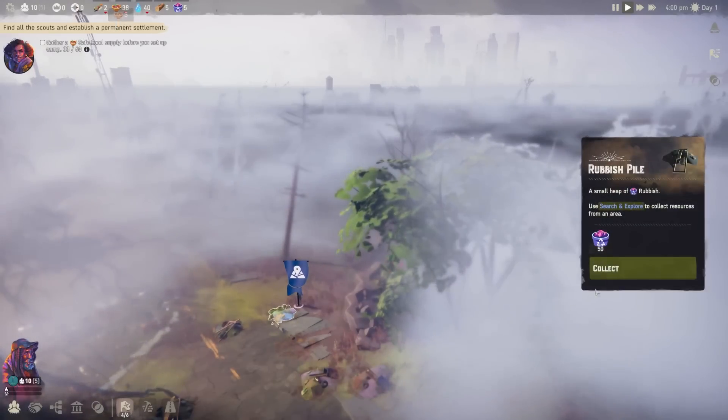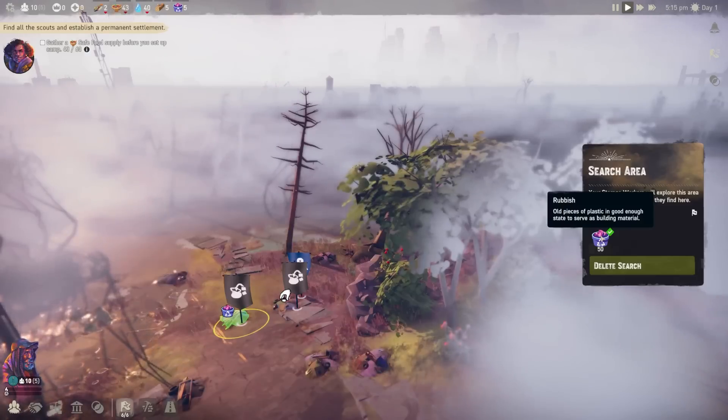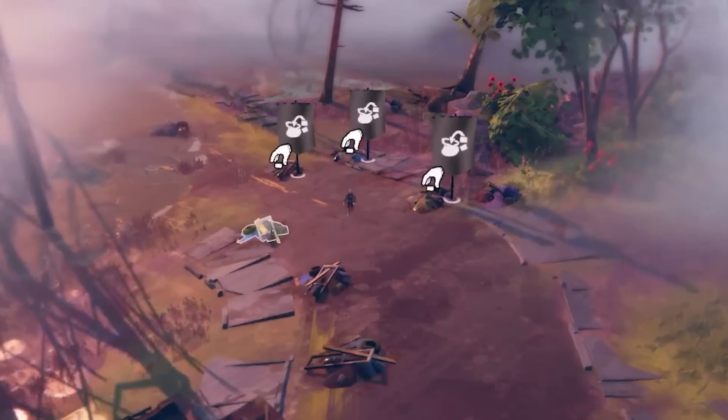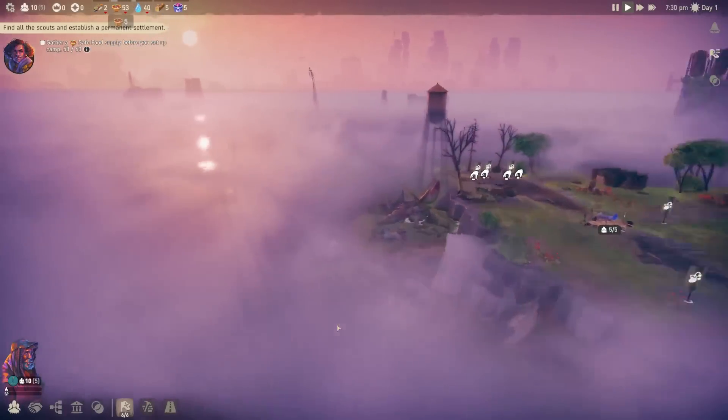We can use everything in this game. Rubbish piles — I believe that's how we're going to craft things. They're basically old pieces of plastic, so we definitely want that for the start, and there's a lot of these around. The goal at the start of any colony management game is to get food, water, and shelter.